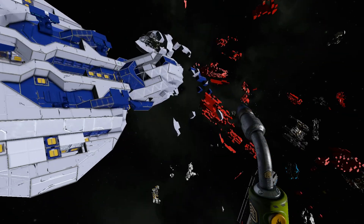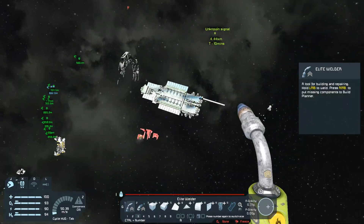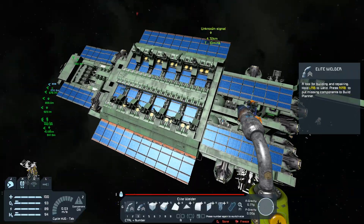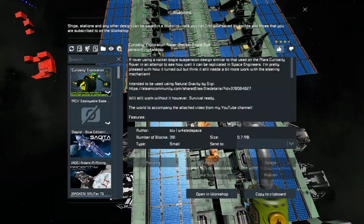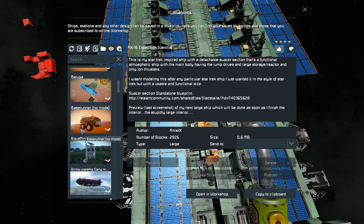Yeah, everything that's in this scenario is on the workshop. So if you guys specifically want to find one item, just let me know in the comments down below and I'll do my best to try to find it inside my blueprint menu. You guys can find it on the workshop. It would be the AX-16 Expedition Vanilla — author is Artist X.